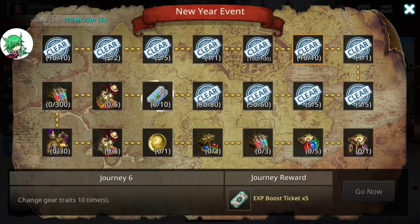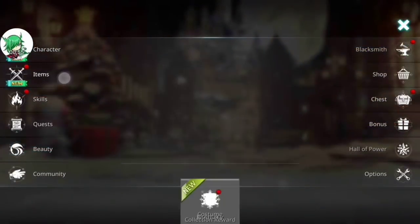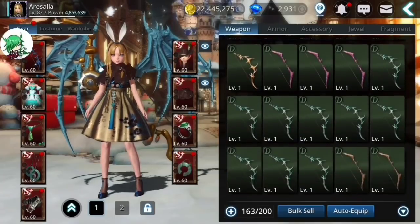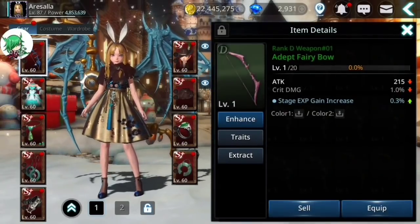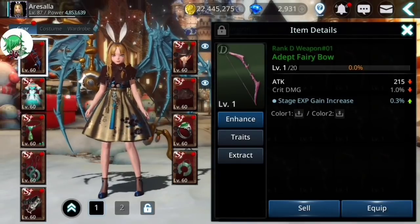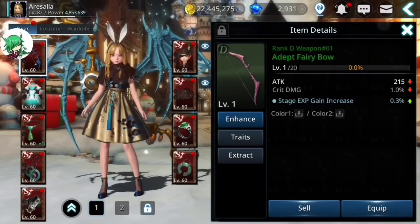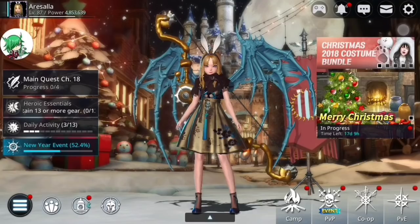Changing gear traits ten times is one that a lot of people often stumble on. Even though normally I don't suggest doing it because it is, in my opinion, somewhat of a waste of trait tickets, the easiest and cheapest way to go is just to change traits on a D-grade item. It only costs one, and you can get it done fast — it'll only take you ten trait tickets to finish that off.